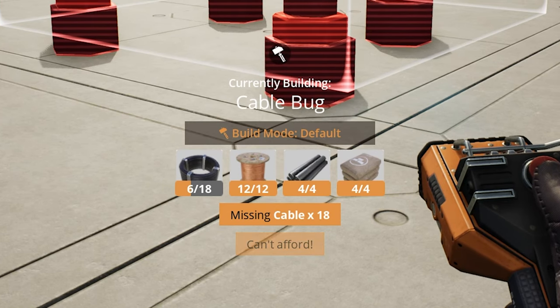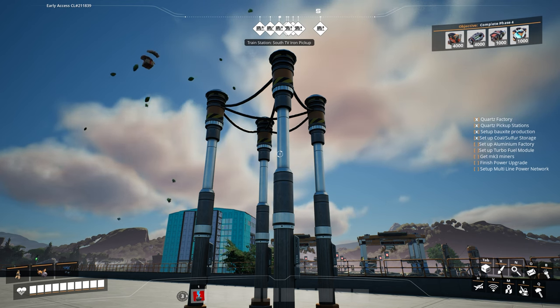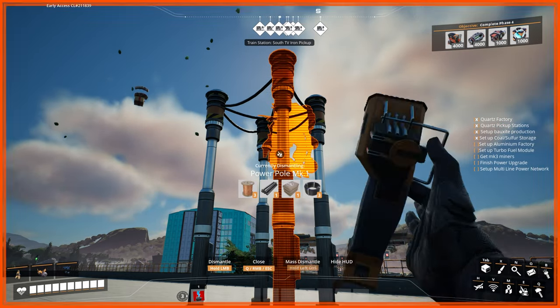For those of you quick on the draw, or who just read the title of this video, there is a problem with blueprints in that you can lose cables. But the bug isn't actually with blueprints as such — the bug is actually with multi-delete. So here we have the same blueprint, my inventory is still empty, and I'm just going to hover over one of these poles to delete.